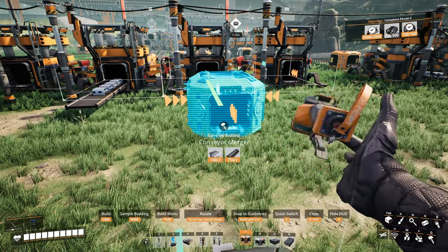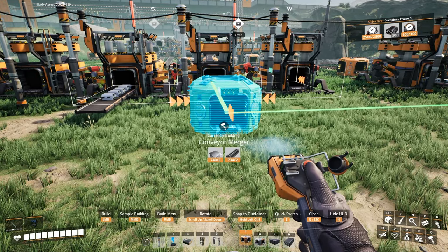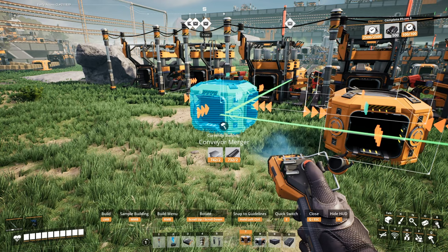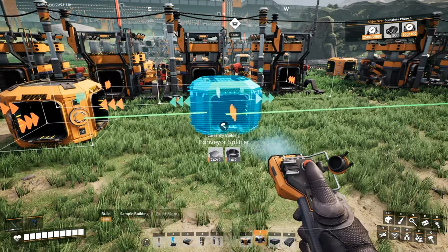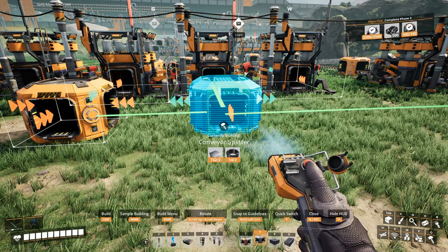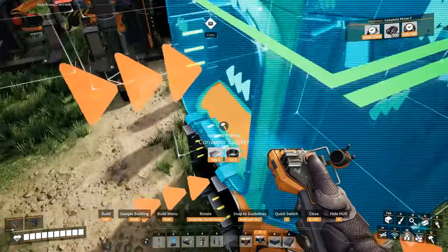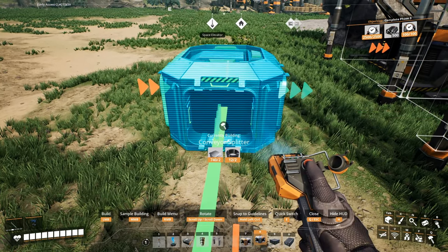So put the merger like... this way, or no, merger goes here. It's the splitter that's supposed to go here, and splitter goes here. I'm not doing any math here whatsoever, so it's not gonna be the most efficient split, but the important thing is that it is splitting.